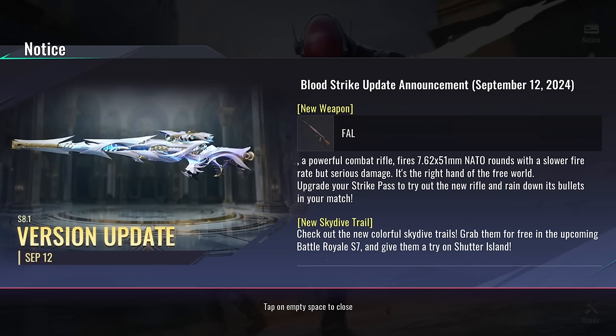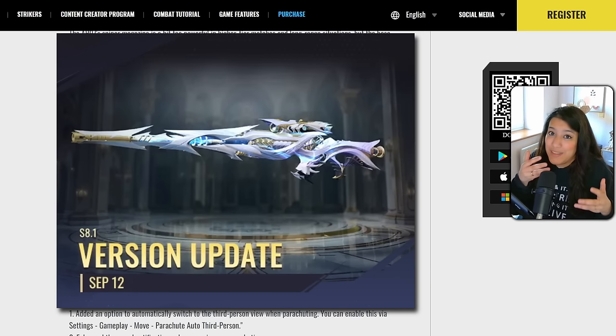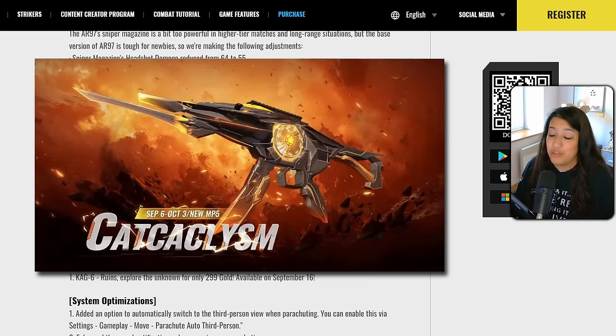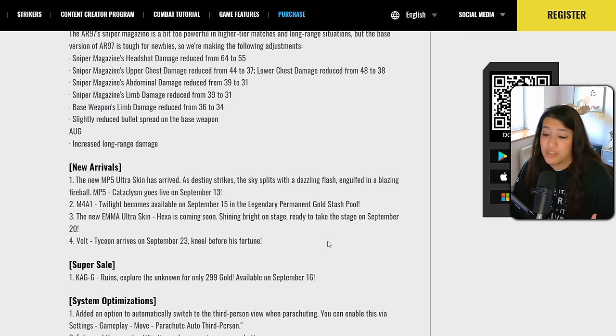For new arrivals: the skin shown on the login screen is likely the new M4 Twilight skin tied to the gold stash vouchers — we'll have to wait and see if it's legendary or ultra. The new MP5 Ultra Stash is arriving today in the Asia service and looks absolutely amazing. Also coming is a brand new Ultra Striker skin for Emma called the Hexa skin, launching September 20th.